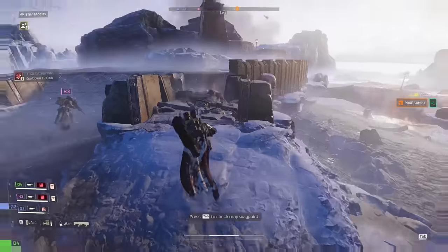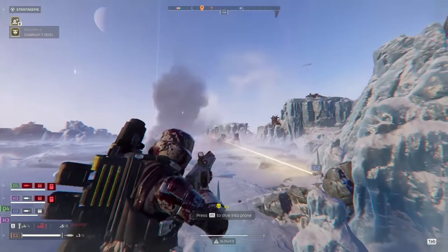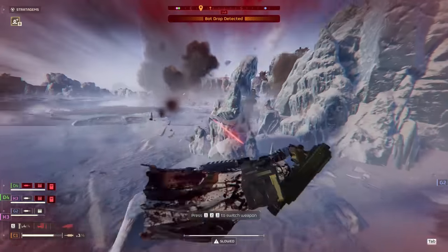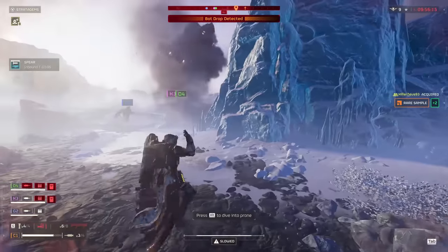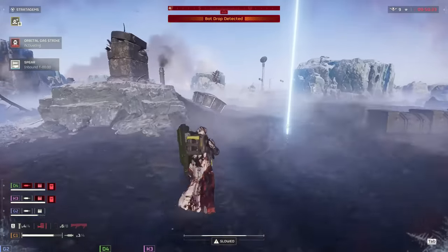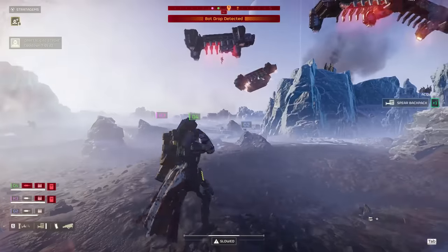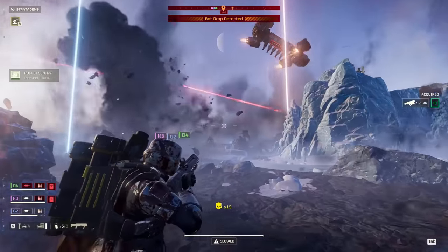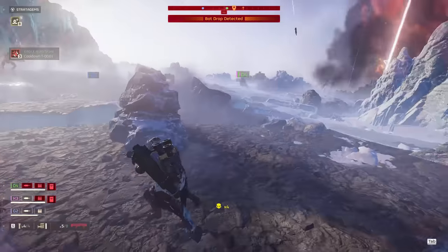Now that this heavy fabricator has been destroyed, there was one more primary objective — I threw an eagle at it and it blew up. Now we're fighting our way towards extraction. What I want y'all to notice is who's been with me most of this game: it's been G2. The reason, I like to think, is that my actions showed him I'm a good team player. I'm willing to throw stun grenades to stop you from getting shot to pieces by a Heavy Devastator, I'm willing to use all my ammo to take out a big patrol of gunships to keep you safe. Because I'm willing to do these things, people pick up on it — even if it's just subconsciously — and they'll be more willing to work with you and stick together.